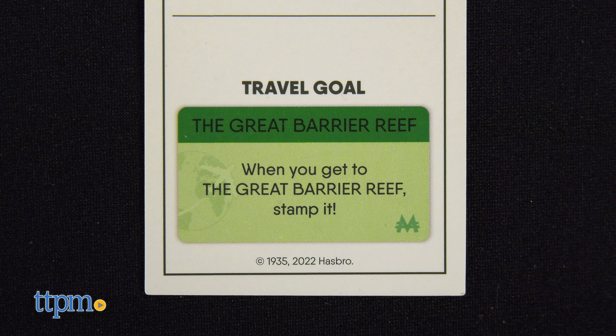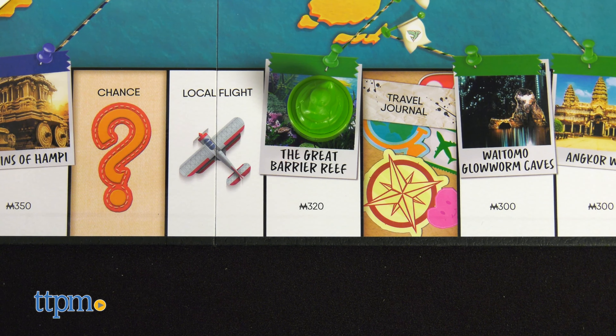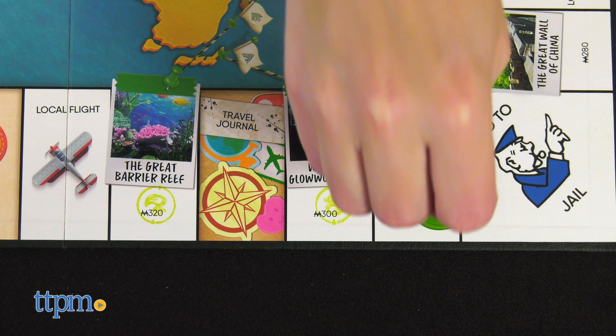Each destination's title deed has a travel goal. This gives you a specific destination to visit, and if you eventually land on that destination, use your token as a stamper to stamp that board space. If you're the first to stamp four travel goals, you win!